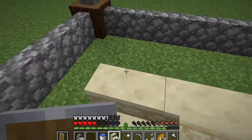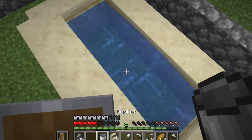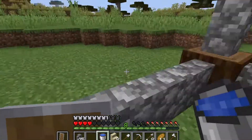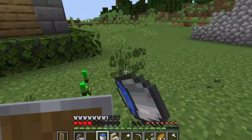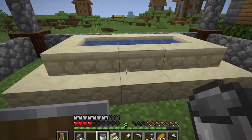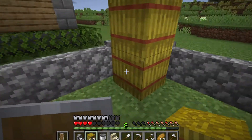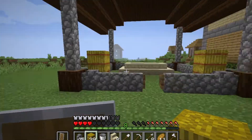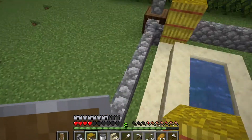Now let's do some decoration. First, place sandstone stairs like this, and we will place water here — we need another bucket of water. Let's make an unlimited water source first. Okay, now it is looking pretty good; the horse will drink water from here. I have some hay bales so we will place those for decoration too. Yeah, now it is looking kind of good.